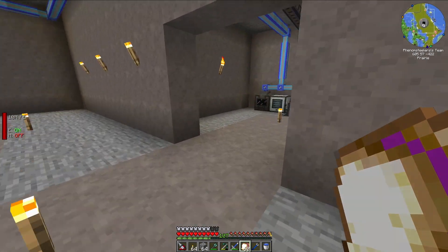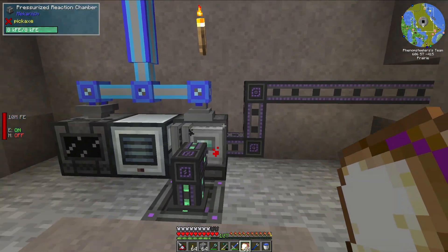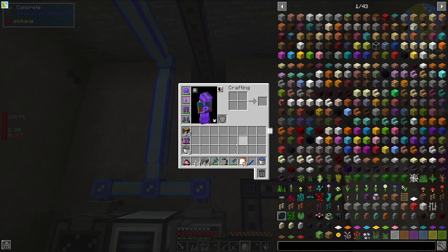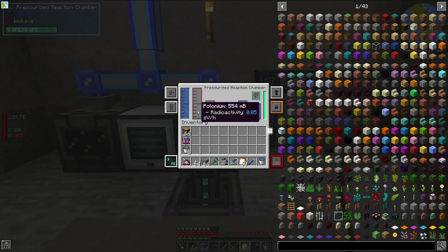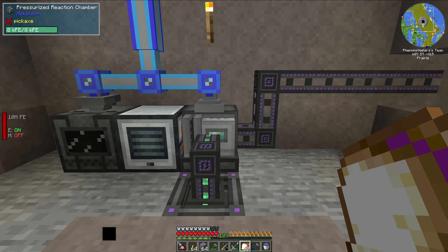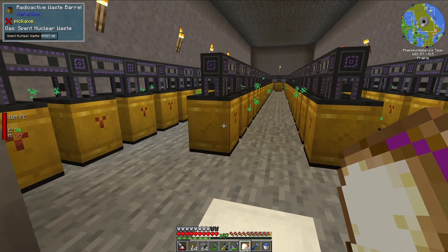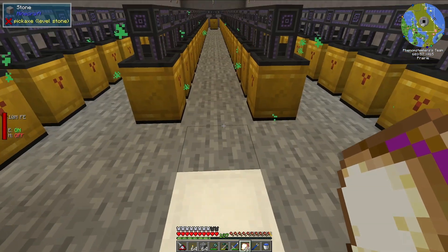Right here we have some of the reprocessing. The initial waste is sent up to a solar — I forget what it's called — but it turns the waste into polonium. That polonium is sent back down here and turned into the polonium item form. Then the spent nuclear waste is sent in two barrels into this room.